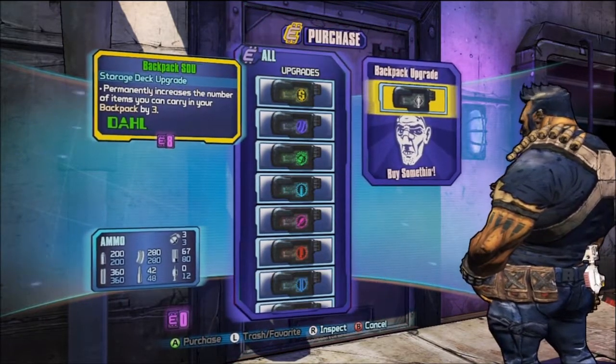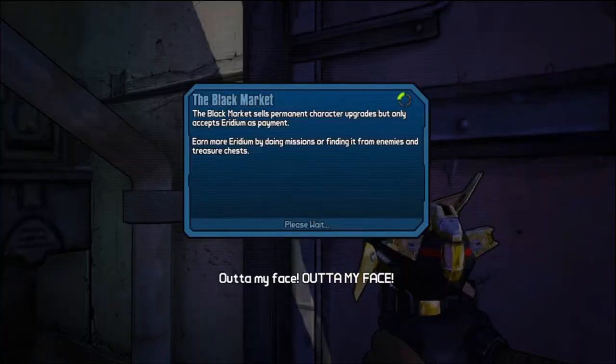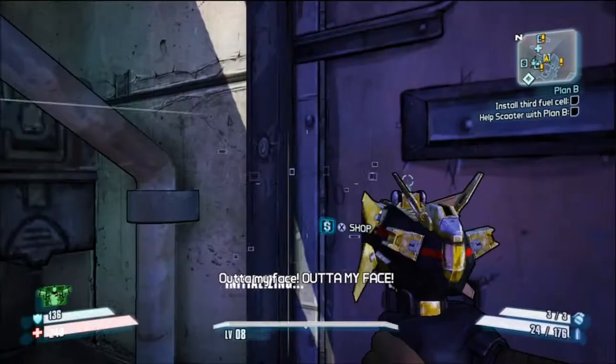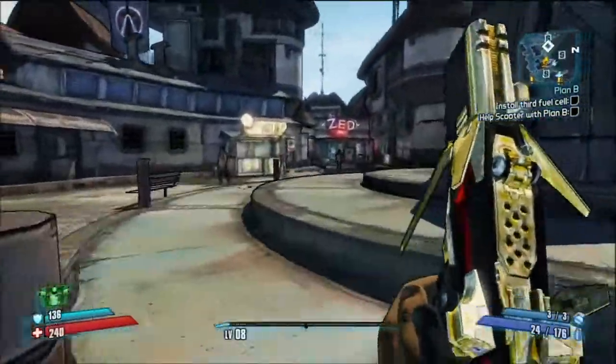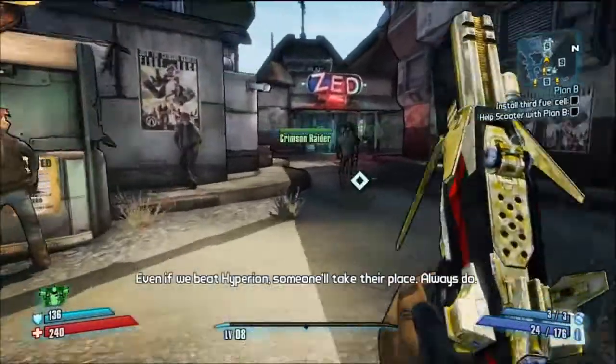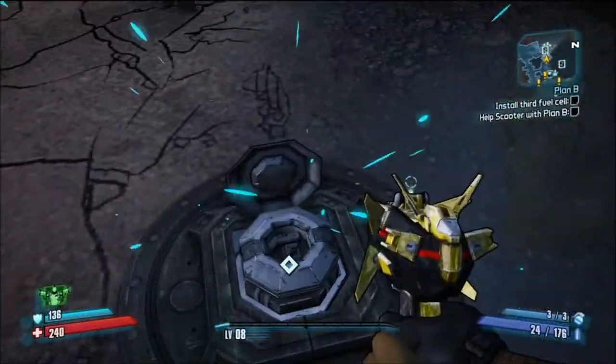I suggest upgrading your backpack because you can never have enough storage in Borderlands. Anyway, after you spend the iridium on the upgrade, you're going to go find the third fuel cell, which should again be located right in the middle of Sanctuary.